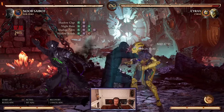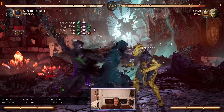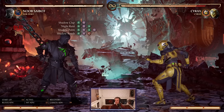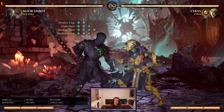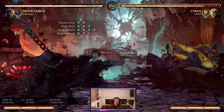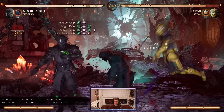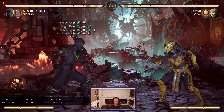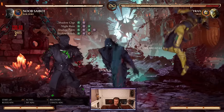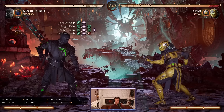He has the Shadow Clap, which is 2-1 — a mid into a high. The 2-1-2 is a mid-high into a low. The complete string, the Shadow Palm, is 2-1-2-1, giving you a hard knockdown mid. To complement that, 2-1-4 is an overhead launcher. So the opponent has to decide: are you going to go overhead, or just go with that low string and hit confirm into a special move?